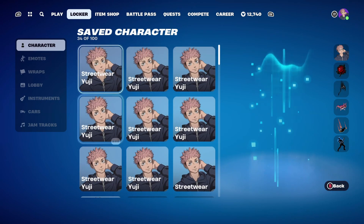Combo number 5 uses another red-themed back bling: Piccolo's Demon Symbol, part of the Dragon Ball set, introduced in Chapter 4, Season 1. The pickaxe is the Kunai, part of the Naruto set, introduced in Chapter 2, Season 8 — using the standard black and red style, though you can use Kunai Black for a fully blacked-out design. The weapon wrap is the Akatsuki, part of the Naruto set from Chapter 3, Season 3 — only obtainable via the Nindo challenges — works nicely with the anime theme.